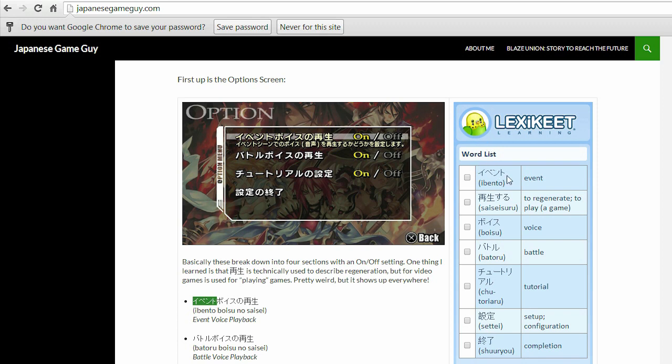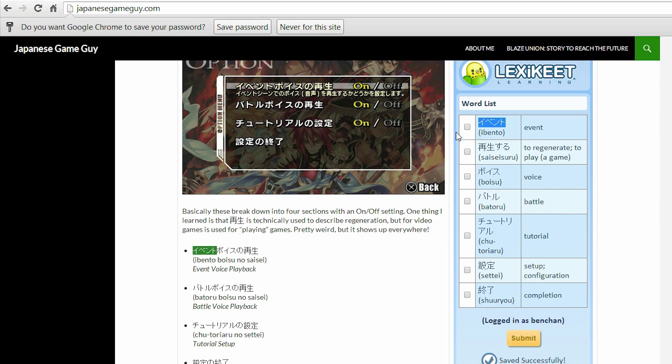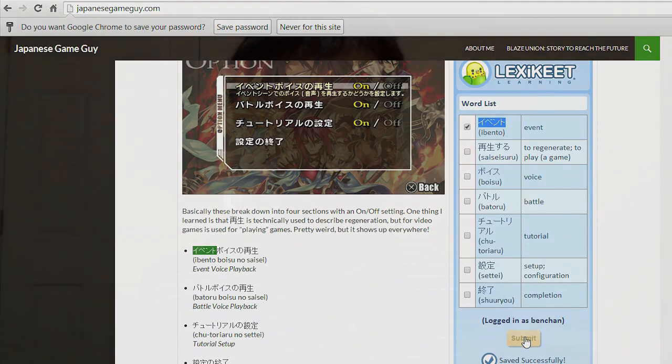We're starting with Blaze Union, and I'm totally going to use this because I really want to play this game and I don't want to have to rely on the crutch of English. So that's my goal. Now I'm going to show you — well, not a speed run, but just a normal session of my Japanese. Okay, it's a speed run — I'm trying to do it as fast as I can. Let's see how this goes.